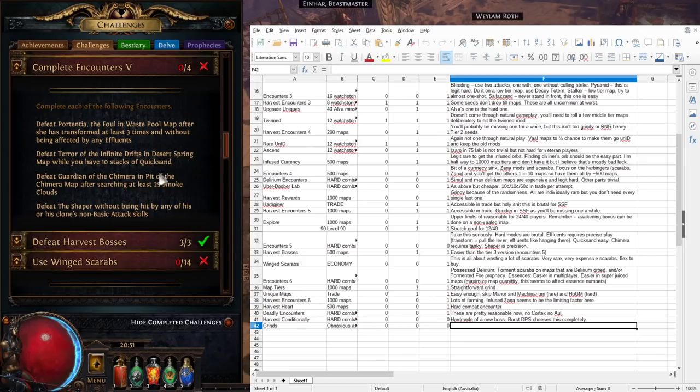Terror of the Infinite Drifts in Desert Spring is easier, though challenging for melee builds. Damage over time builds should find it trivial; ranged hit builds somewhere in between. When you stand in quicksand, a stacking debuff will appear in your buff/debuff section — it scales up quickly to 10 stacks and stays there. Use only teleport movement skills to get around and always stay in the quicksand. Deal damage, get the boss fairly low, zap around with teleport skills staying in quicksand, then kill the boss.